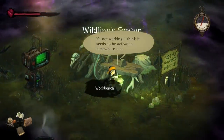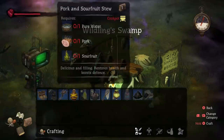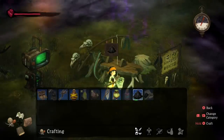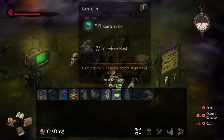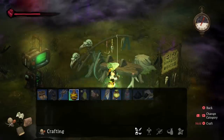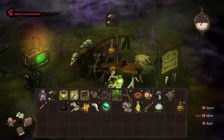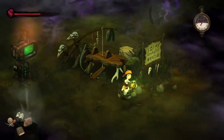Okay, workbench. So I can't make any of these. Make a bunch of this. That was kind of wasteful. Okay, so bombs — I have a bunch. Lantern's doing okay. Alright. Let's find these bugs. They're up here.